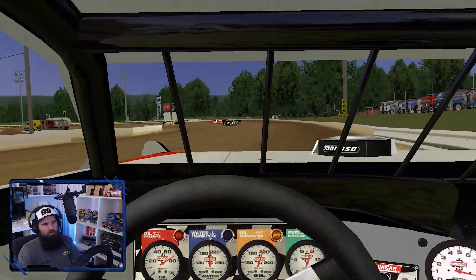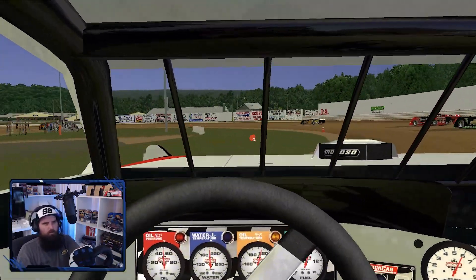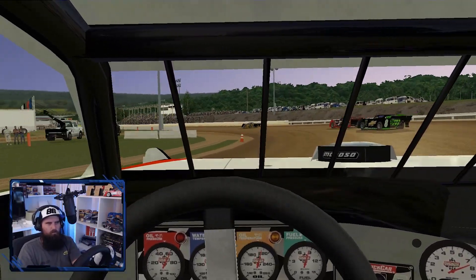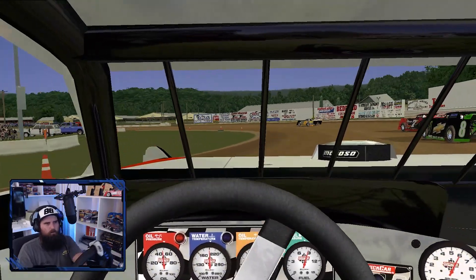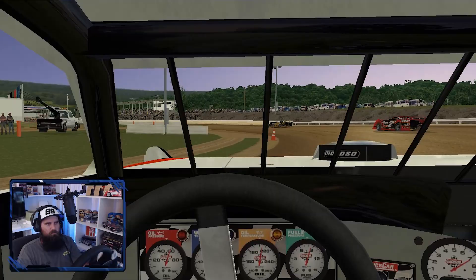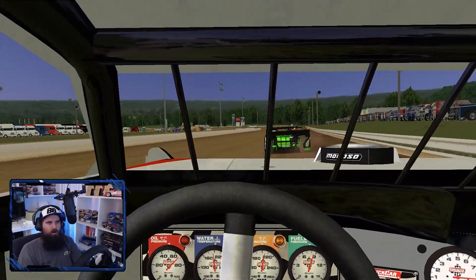That slightly lower line feels much better than trying to carry momentum around the top. It's such a flat track — the banking doesn't really do anything to help you up here. Although that felt pretty good in turns 1 and 2. We're gaining on them. I'd love to get a current livery pack for these cars — a 2021 Outlaws pack or something, that would be sick. Now we've got to figure out how to get past these guys. Big hole there on the high side in turn 2 as well.